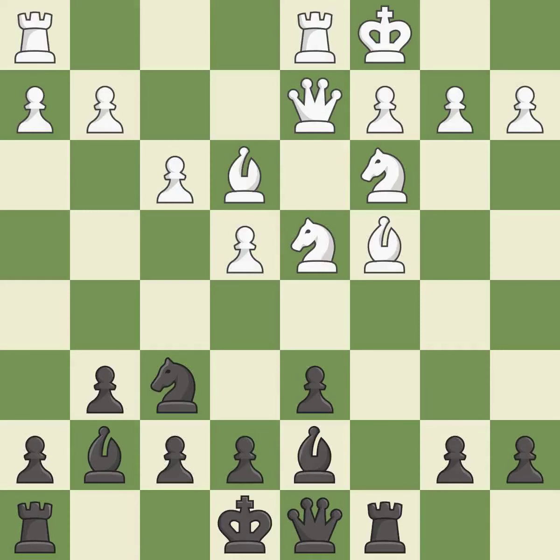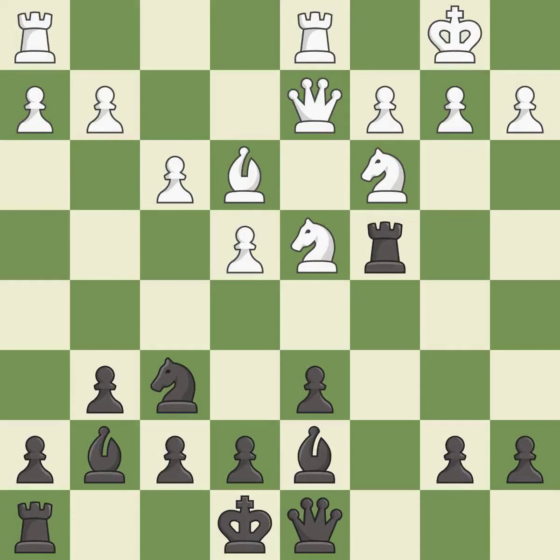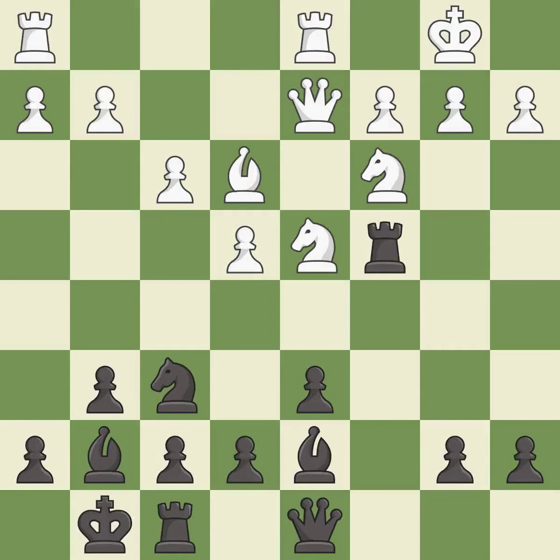This is the only move that works — it is a great move. Takes back; it is best. The game is still close to equal, but white lost their advantage — it is an inaccuracy. Castling develops a rook while also getting the king to safety. By castling to the opposite side of the board as the opponent, the game will tend to be more double-edged.